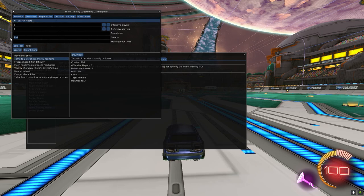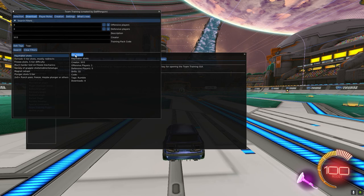Go to Download. We need my training packs. Search SO3 under Search Filters in Creator, click Search. Here are my packs — click Download on each one. Download all my packs.